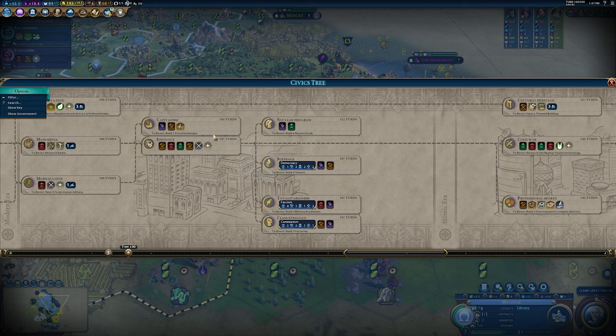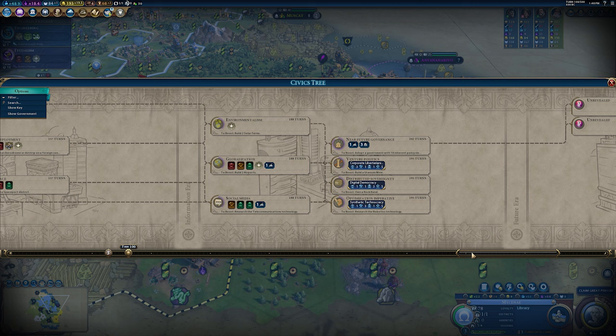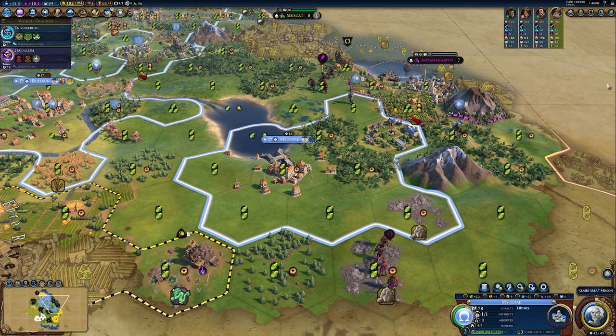There are many more key scientific civics, policy cards, and wonders throughout the tree. From Ideology, you get plus 100% commercial hub and harbour district adjacency bonuses. International Space Agency is a great one — plus 5% science per city-state you are suzerain of. The point is: do not neglect your policy cards, because they really, really matter within the civics tree and within your government as a whole.